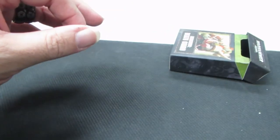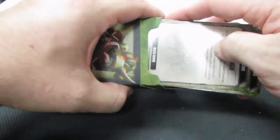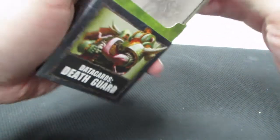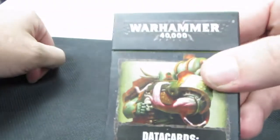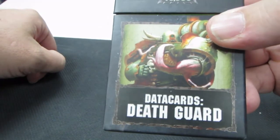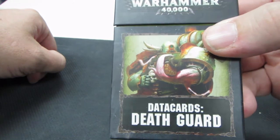We haven't even gone through all the books and stuff yet, but I've got a feeling the Death Guard is going to be an army you don't want to mess around with. So, that's the dice and the data cards. Check out the other videos if you want to see what the Codex looks like — some early glimpses of that Codex — as well as the big guy himself, Mortarion.